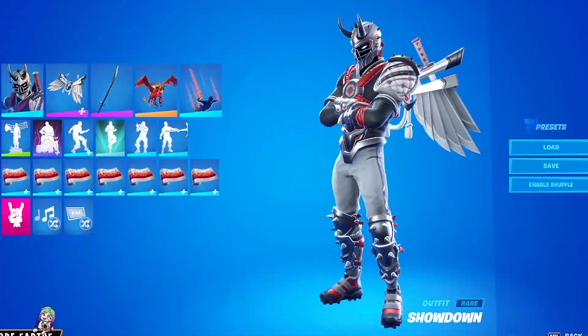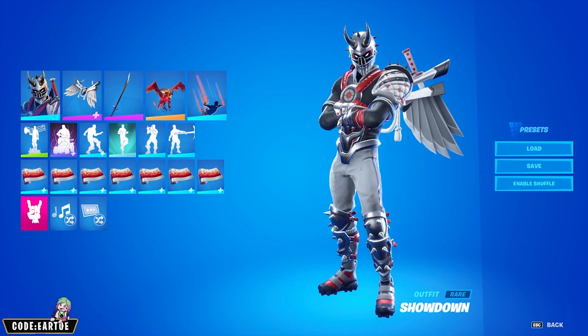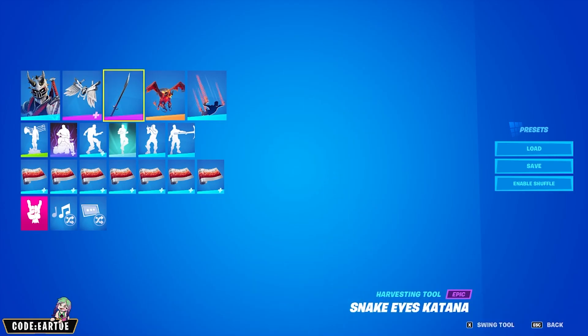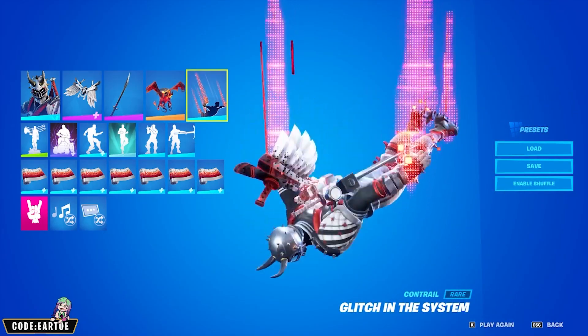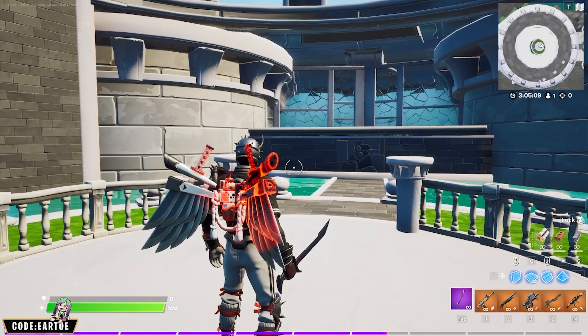Next we have a combo for the Showdown outfit — this is the male version of Fanatic. For the backbling: Corrupted Bladed Wings, which is at 40 by the way. For the pickaxe: Snake Eyes Katana. For the glider: Burning Beast. For the contrail: Glitch in the System. And for the wrap: Silver Flame. Let's see how this works in game.